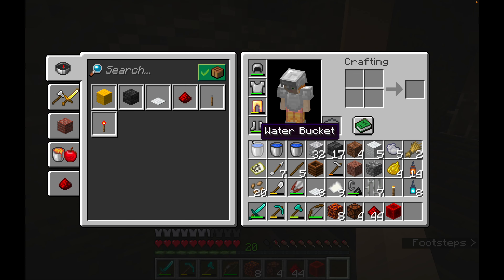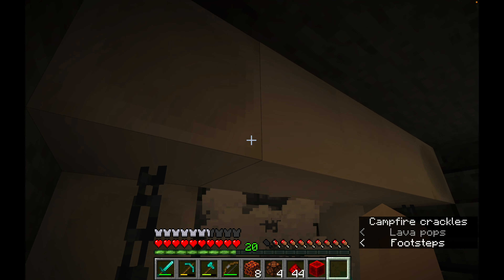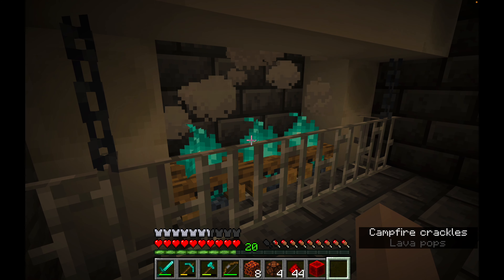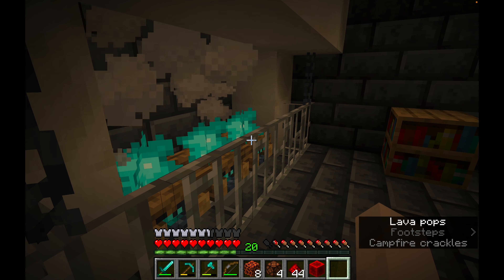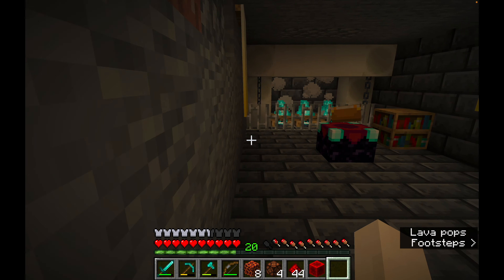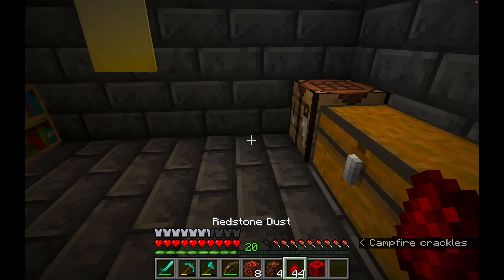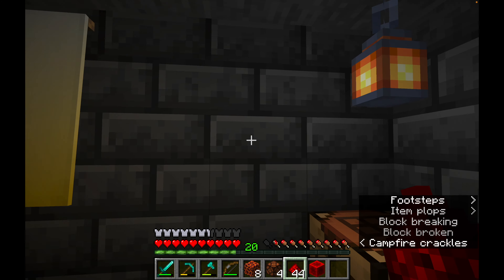That looks really effective. If mobs do spawn — I think I carved out 20 blocks — they'll just land on the campfires and burn. They can't get out because of the one-block height and the iron bars. I want to use more redstone lamps but it's a shame I can't run redstone up a wall — I really thought I'd want to put redstone over the wall.